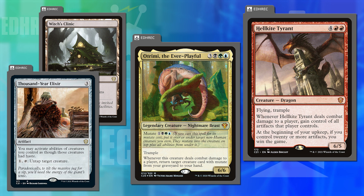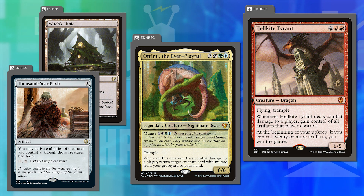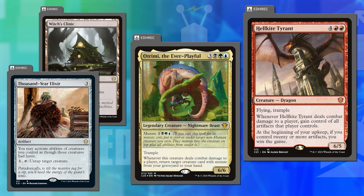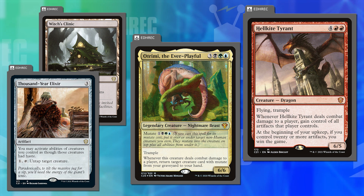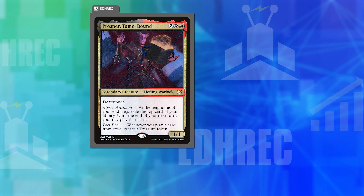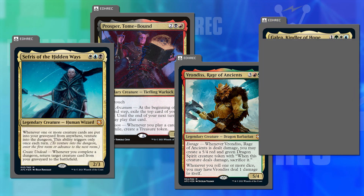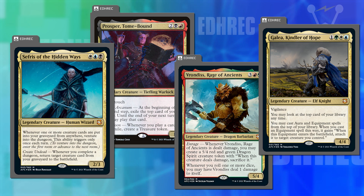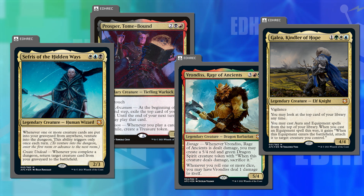We're now moving on to the next pre-con set — Adventures in the Forgotten Realms, which had four commander decks. Notably, Ink Shield was not reprinted in this set. Adventures in the Forgotten Realms gave us Rakdos Treasures, Gruul Dragons, Esper Dungeons, and Bant Voltron — with Prosper Tome-Bound, Vrondiss Rage of Ancients, Sefris of the Hidden Ways, and Galea Kindler of Hope. Matt, was this a pre-con set that excited you as much as C21?